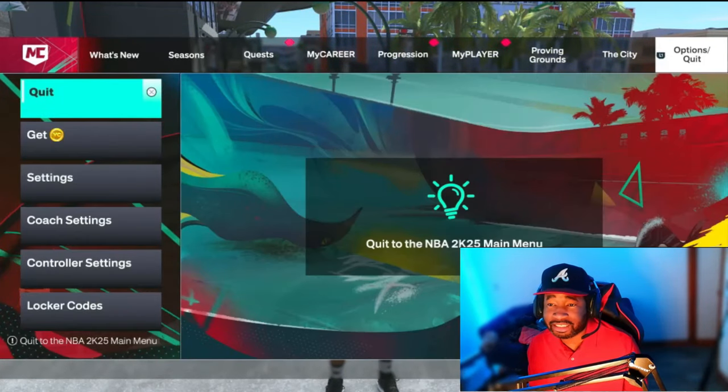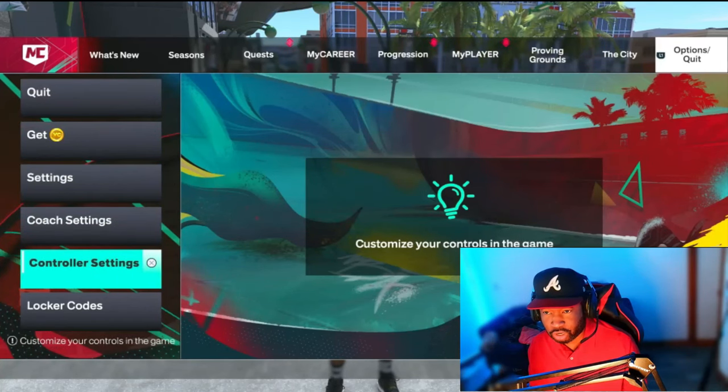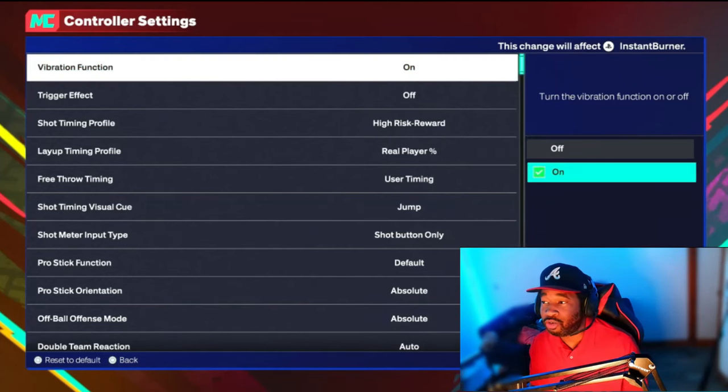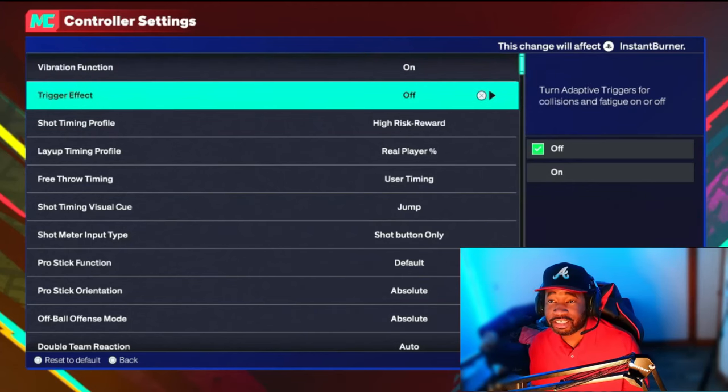The very first thing you want to do when it comes to settings is go to your Options, then go to your Controller Settings. I'm going to break this down into what might be good for you — we're all different, we all need different settings. The first thing is Vibration Function. A lot of people just turn this off. I keep mine on — it doesn't really matter because you don't get too much vibration in this game.